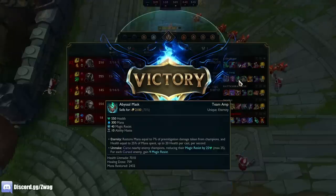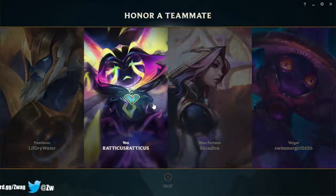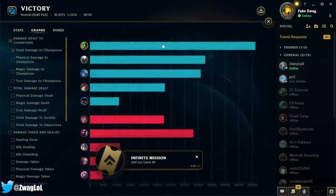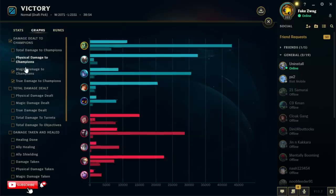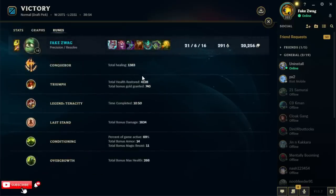Reducing 25 magic resist really adds that much damage. Alright, if you guys enjoyed the Amumu video make sure to hit the like button, subscribe to the channel if you're not, and leave a comment below letting me know what build or champion you want to see next. Also I'm giving away a keyboard on Twitter at SwagLoL — a purple keyboard. I did almost 8k true damage and 50k magic. Conqueror gave 1400 healing, Last Stand 1634.